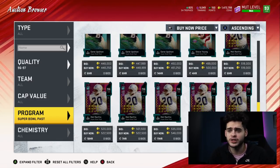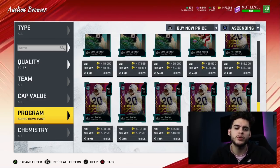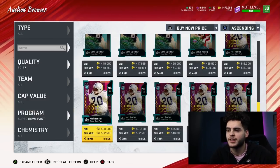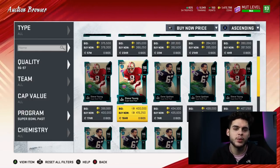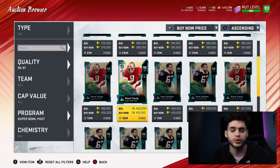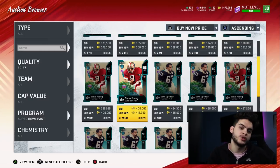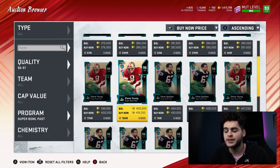Now we can finally start picking and choosing what we want — this is the point of the year we want to start locking in cards. Because early on you get a card and sell a card, get a card and sell a card, but if you counted all the coins you've lost to tax reduction and depreciation, you could probably build another three squads. At this point in the year, buying a card at 400k and losing 40k on reduction, then buying at 500k and losing 50k — it's too much loss.